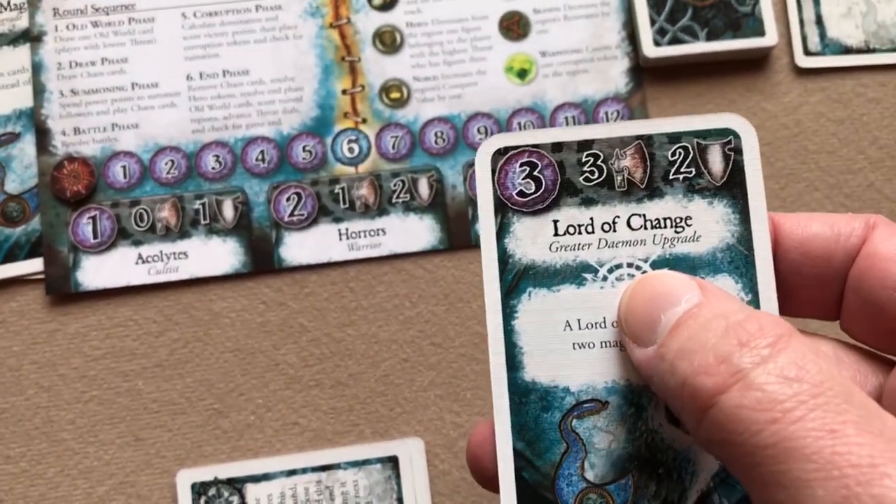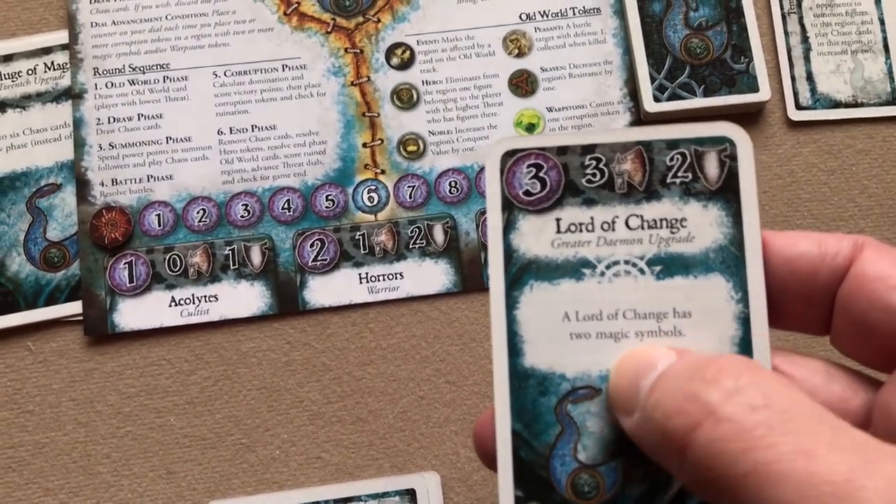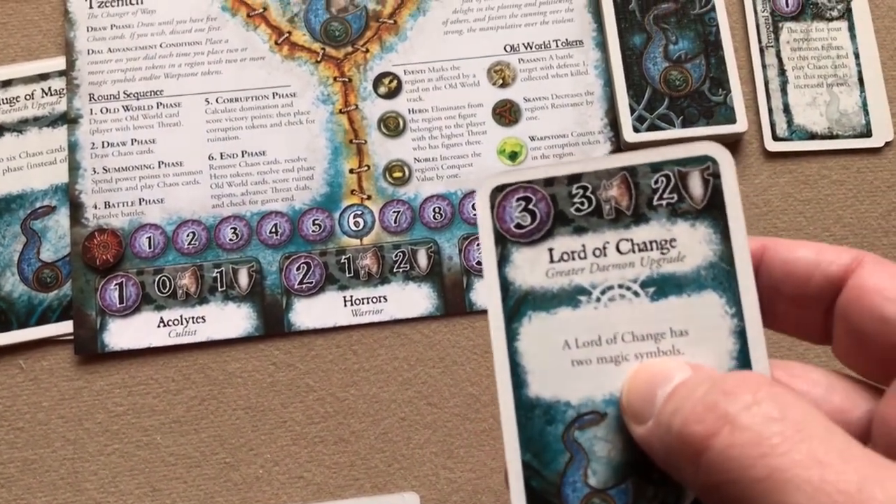On Tzeentch's second advance, he gets to choose an upgrade card — he chooses the upgrade for his greater daemon.